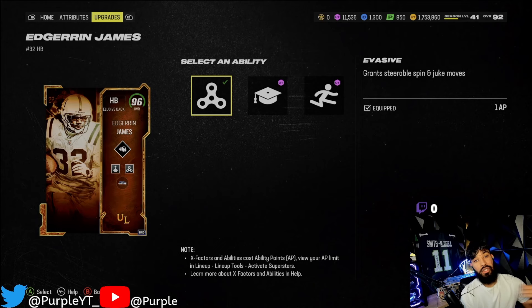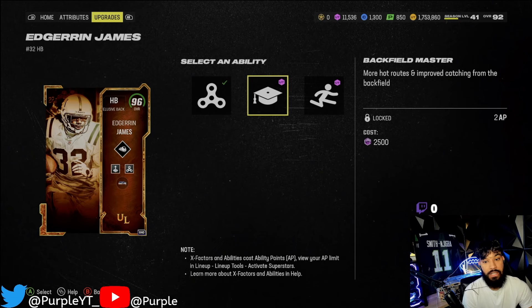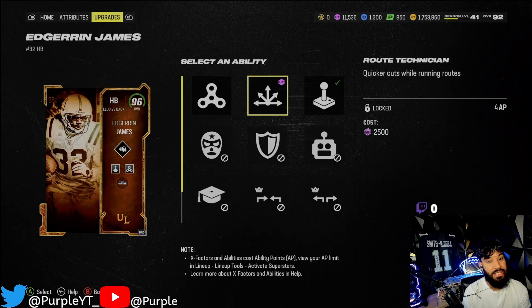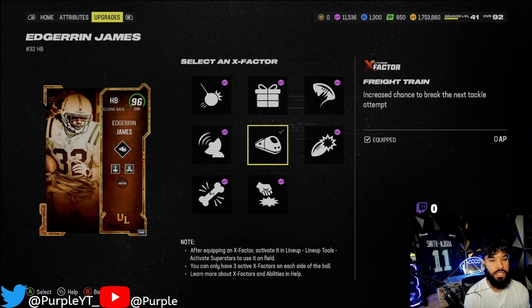Honestly, this card is very disappointing in terms of ability stack. You don't have to use what I'm using - I'm just using it to get the best gameplay for you guys. He gets Vessa for one and Backfield Master, which is not bad, but if you have Hot Rod Master this isn't really usable. You'll get better catching but leapfrog for one - who's really jumping? We are using Human Joystick for two.